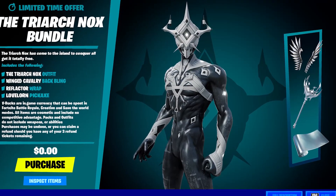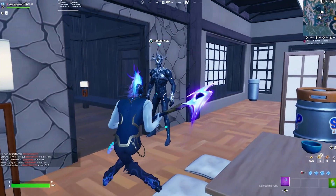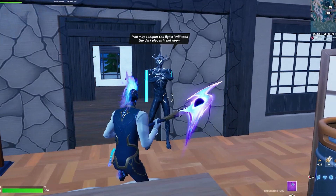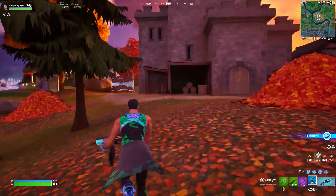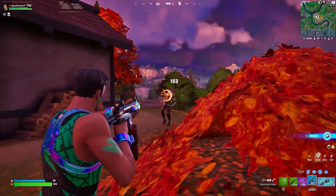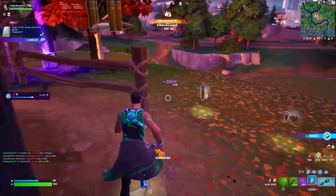Another free skin you may be able to get is the Triage Trooper skin. If you make your way to a certain place on the map, you can see this skin as an NPC. This skin is also part of The Last Reality. We know this skin has been a survey skin for a while, and most survey skins do release into Fortnite, meaning we'll likely see this skin as a free reward — either through challenges or in the item shop.